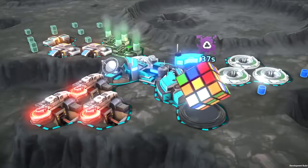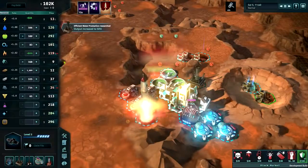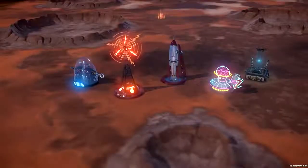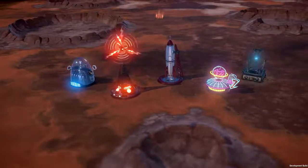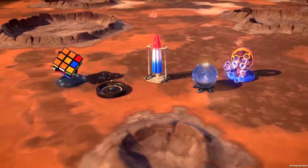Solve a Rubik's Cube for patents and launch retro rockets into space in Offworld Trading Company's Conspicuous Consumption DLC. Conspicuous Consumption adds cosmetic changes for the five main advanced buildings in Offworld, providing retro and fun-time versions for each of them.